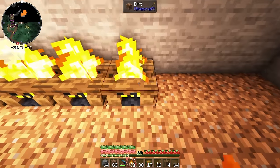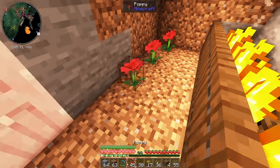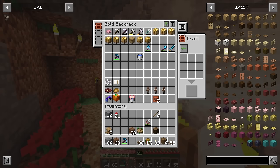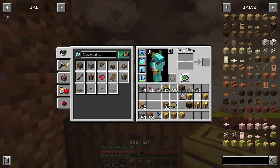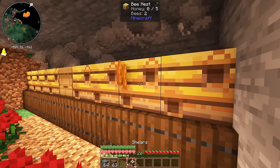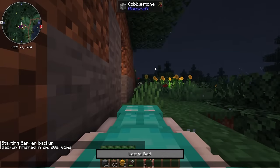Let's start setting up our bee area by placing all these campfires and then we'll put our trapdoors down in front of them so the bees can't fly into the campfires, and then we'll place our poppies. Oh, I forgot that you can stack up flowers in one space — that's nice! Let's put down our bee nests. The beehive is the one that is man-made — I never remember that. One of these should have honey. Oh, that one does — so we'll go ahead and shear that off. And of course it is nighttime, so let's go ahead and get some rest quickly and then we can breed up the bees in the morning.